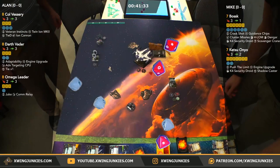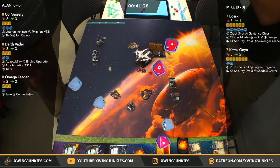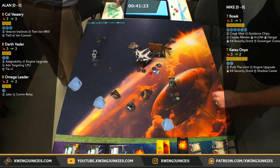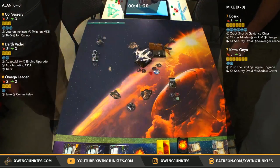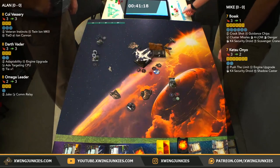No evades. Two shields and a crit will go through. We got a Loose Stabilizer — that one flips over after an action. So that will sit there until Mike spends the action.